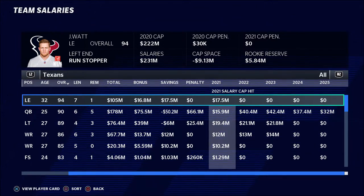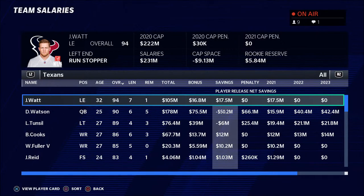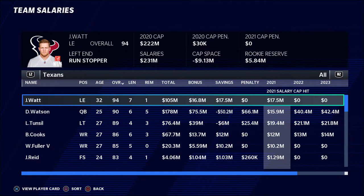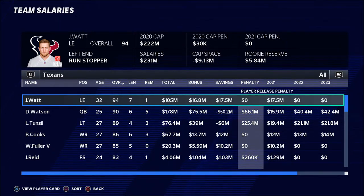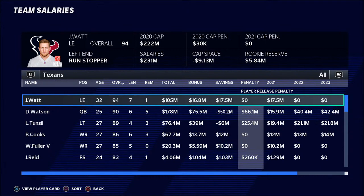Let's jump back to the player's salary — the penalty versus their salary — and take a look at what's going on here. You're going to want to look for the players that have the biggest difference between their salary cap hit and their penalty. JJ Watt is a perfect example: he has a huge difference between his salary cap hit and his penalty — he has no penalty at all. So I will take no negative money off of my salary cap to cut him. I will gain $17.5 million back and have none subtracted from my cap space.